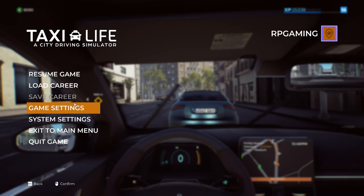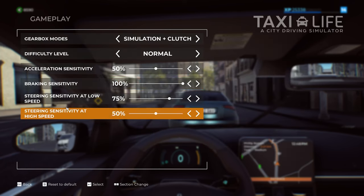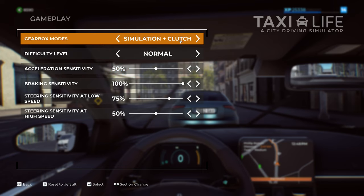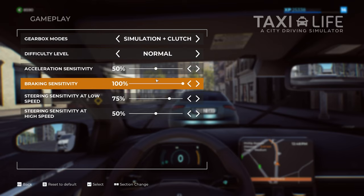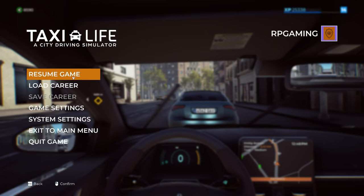I've been able to get that solved. We're using the Logitech G920 wheel, pedals and steering wheel with the paddles. In game settings you need to set the gearbox to Simulation and Clutch. Even though you're not using the clutch to go from drive to neutral to reverse, it's there so that when you upgrade the gearbox to a manual transmission it takes effect. My settings: brake sensitivity 100, steering sensitivity at low is 75, and the rest is normal.